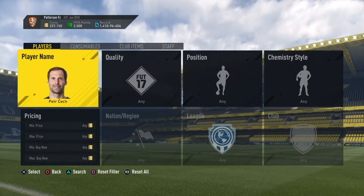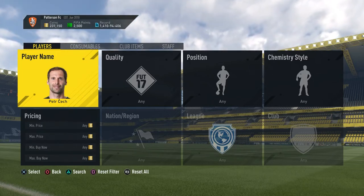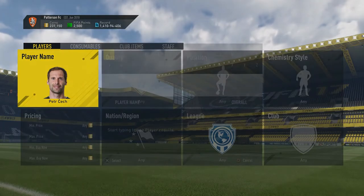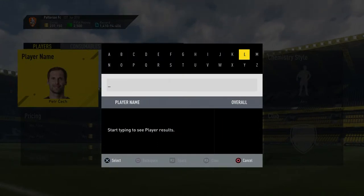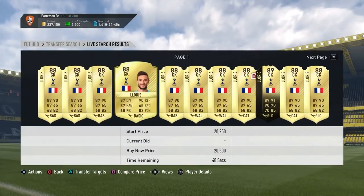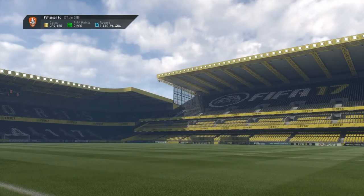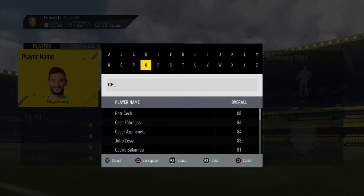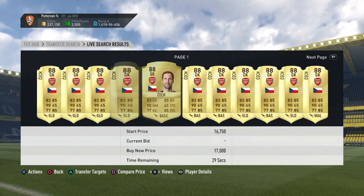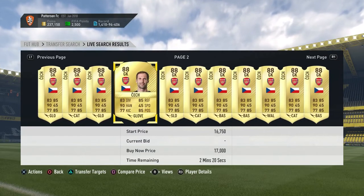First things first, I would recommend looking at goalkeepers because normally when you need high overall players, goalkeepers don't need much chemistry. Peter Cech is the first one - he's an 88 overall, a very good card. You might use him in the weekend league. He's around 15 to 16k, cheaper on bid. Second one is Hugo Lloris, a very decent card that a lot of people use. He's around 2k more expensive because he's actively used in FIFA.